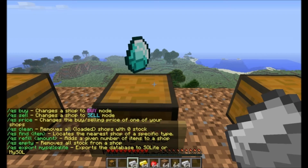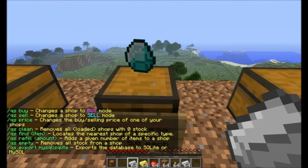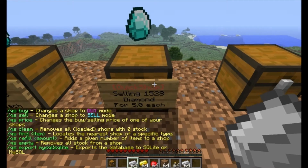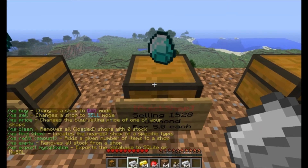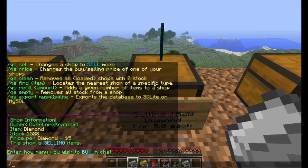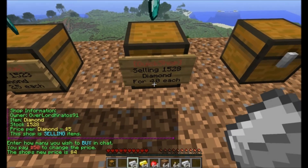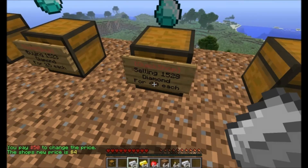Those are like the three main things you want to know. With this you can also change the price. If you don't like it, you can just click on it and do /QS price and I can bring it down to four if I don't like it, and it changes the amount — so it brings it down to four each.